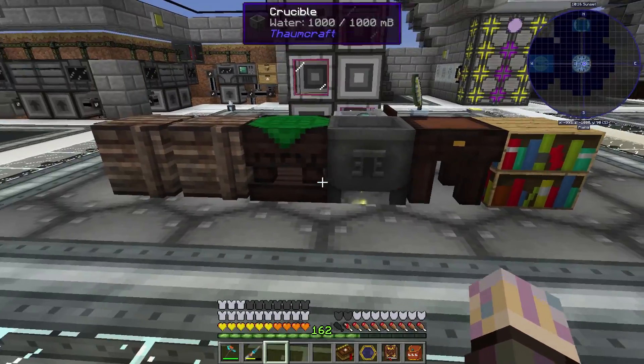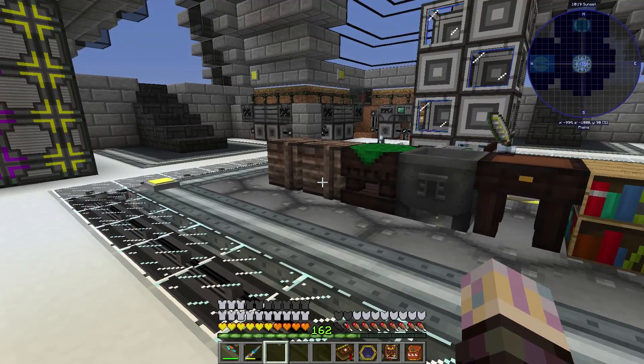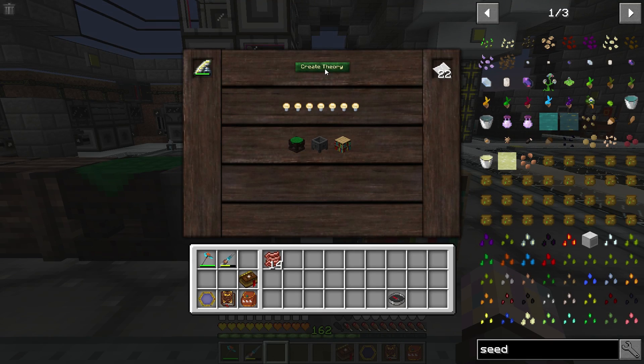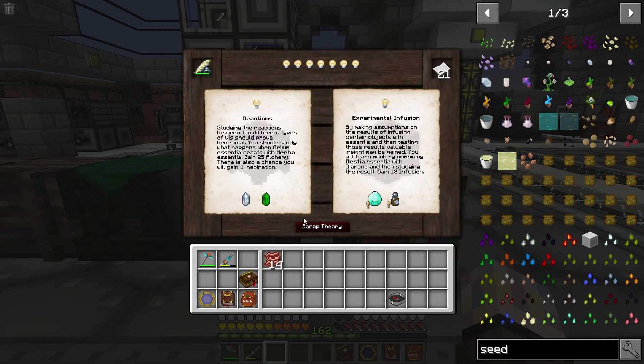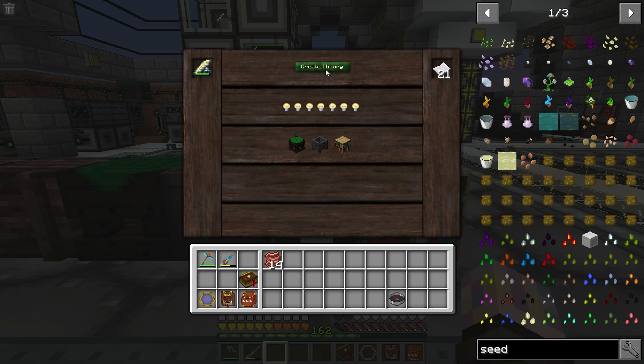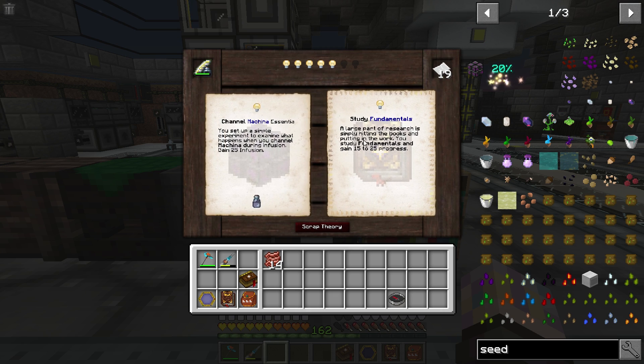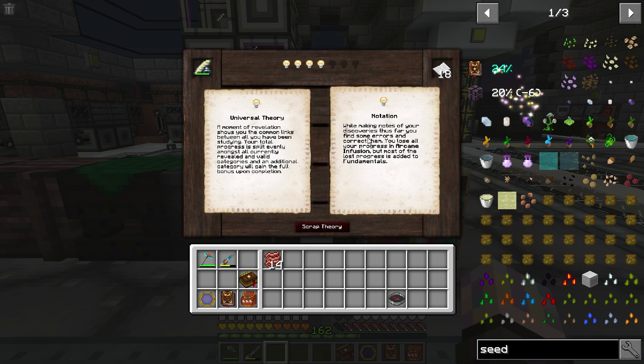I have all this Thaumcraft stuff here because we're going to have to get into it soon. I actually want to get into Astral first and see if we have to get into Thaumcraft today. I was fooling around with the research — it is a little strange. You get these kind of theories; you have to create a theory, get a paper, inscribing tools, and put certain things around it. It kind of dictates what kind of research it will target. There's no guarantee — it's all RNG. It's a weird little system, like a little card game almost.